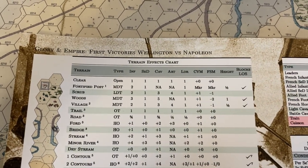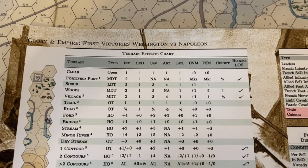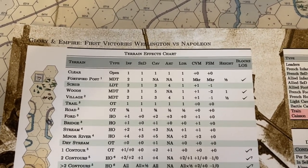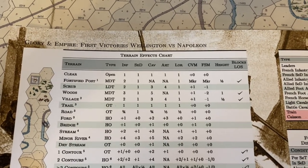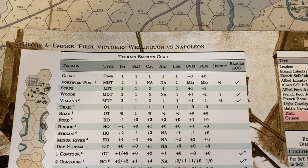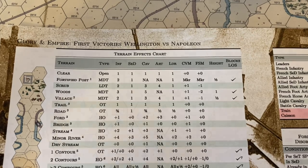There's another category of hex side features that are particular obstacles for movement across those, and we call those hex side obstacles. Those have impacts on whether or not units take a disorder check when they cross those, and it's important for where units decide to defend.